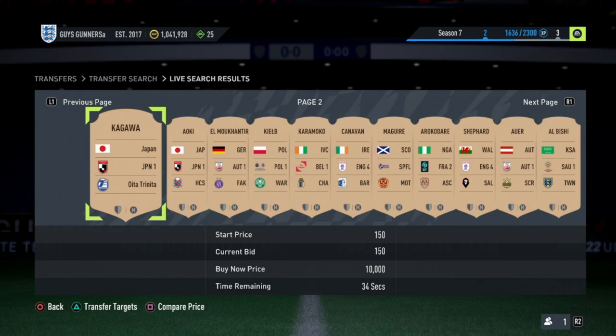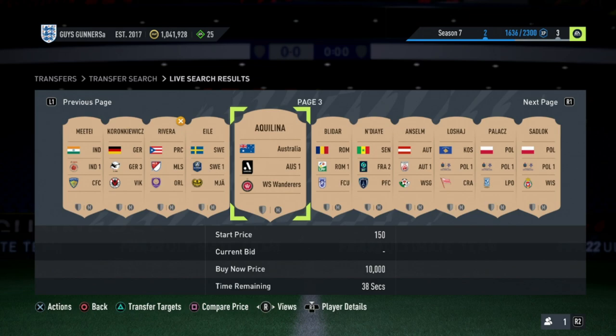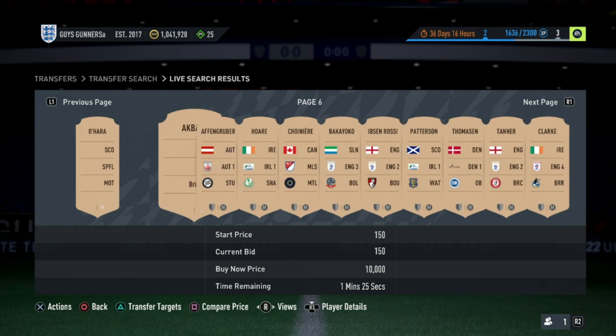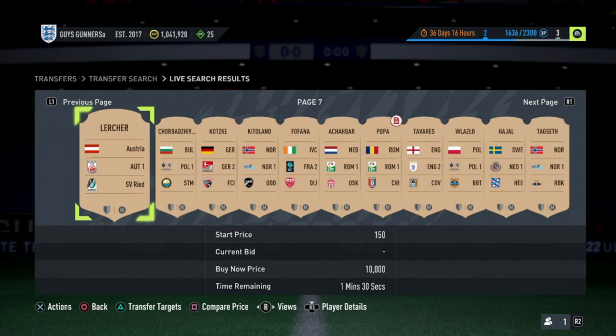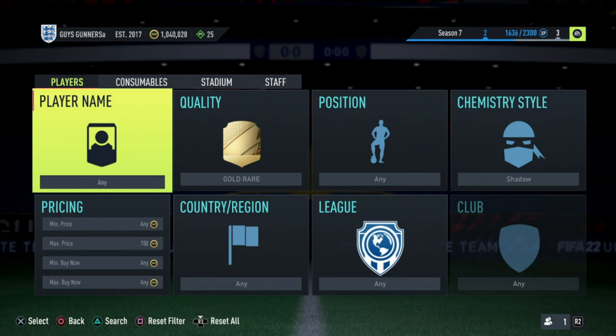So if we win a card on base bid for 150 coins, we can take the profit selling at 350 coins. This works with any card that has a league SBC — Saudi League, MLS — just pop a bid on for 150 coins and if you win it you can sell for 350. If you're struggling with competition, go back a few pages and place bids on pretty much uncontested cards. That's basically how to make coins on a low budget.